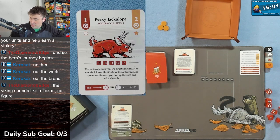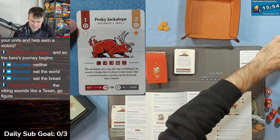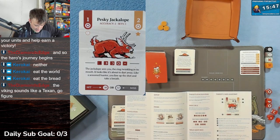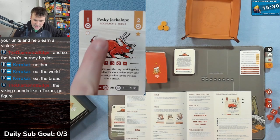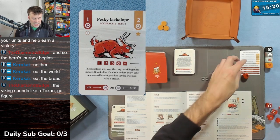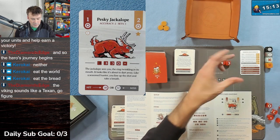Card 24: the pesky jackalope. Let me explain the different symbols. The bullseye limit is the number of bullseyes you must achieve to defeat it - one bullseye wins. The top right shows a bonus reward for doing more. Accuracy is the number of dice you can use - two dice. Sets means the amount of times you can redo all your dice rolls. Two sets means you can try again after the fact.